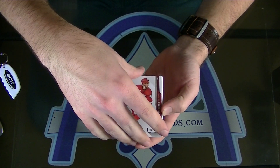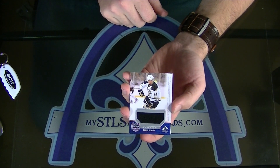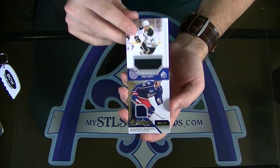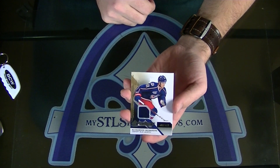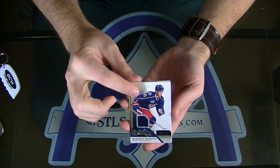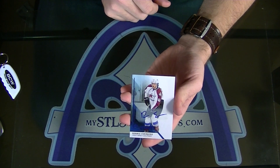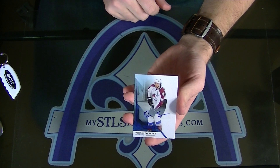Volk. Next: Chris Kunitz for Pittsburgh, stadium series jersey — Jeff. Next: Alexander Wennberg for the Columbus Blue Jackets rookie jersey — CBJ. Dennis Everberg for Colorado, rookie autograph. Black 3000.